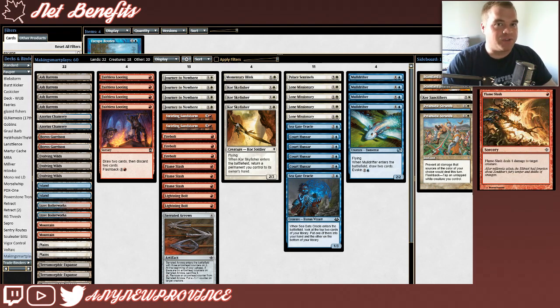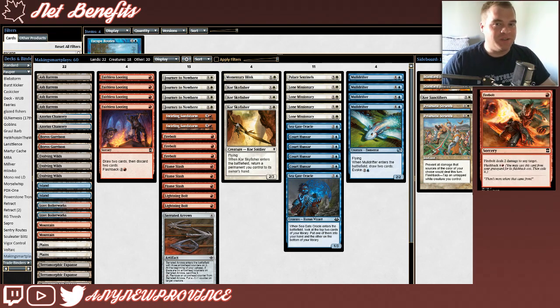There are some decks that have creatures that are too big to remove with a single Lightning Bolt, that's why Flame Slash is also included. It costs 1 red for a sorcery that deals 4 damage to target creature. Our last deal-damage-for-a-single-red-mana spell often costs 6 to get a little bit of extra effect.